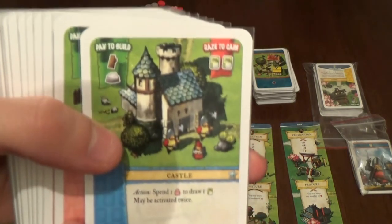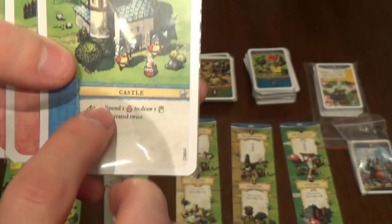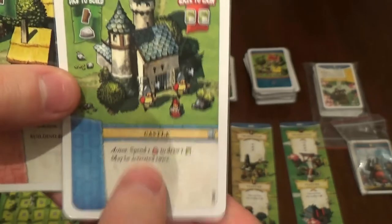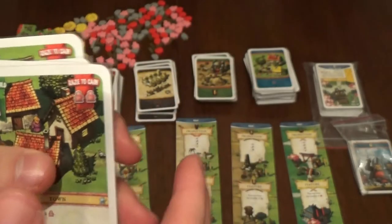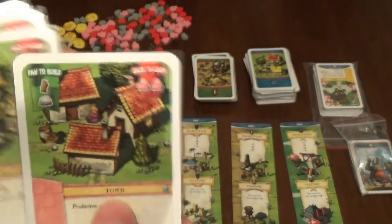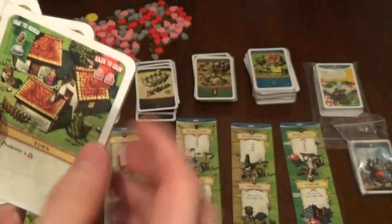Let's take a look at the cards - they have really nice artwork. Here we have the resources we need to pay to get this building out. Here we have the action, or whatever it is - the feature or production, that's what we get. The actions are mostly like: if I build this building, then next turn I can use that action. Here it says I must spend one worker to draw one card. On the right corner, these are the resources that I get if I raze it.